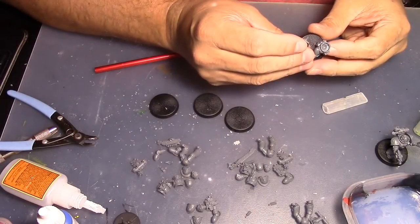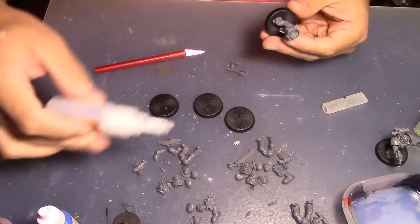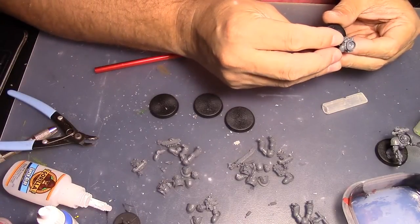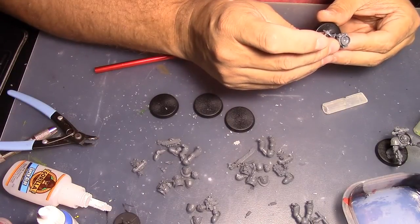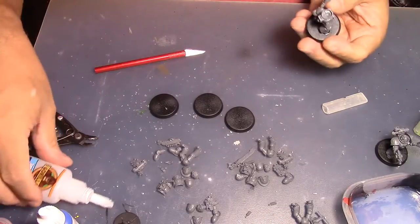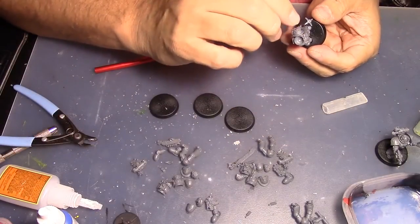I want the mace to be kind of out like that. Going to be careful of the shoulder pad. Let's get the Deathwatch shoulder pad on that side, then work on the other arm.